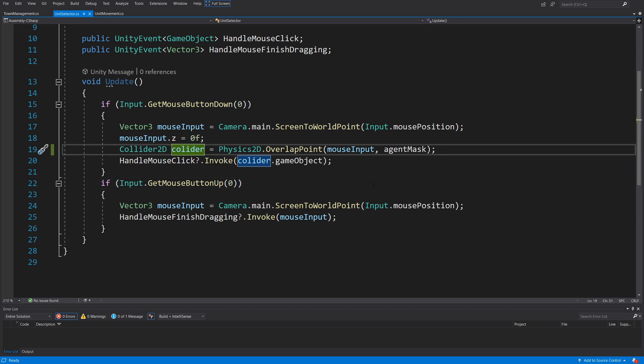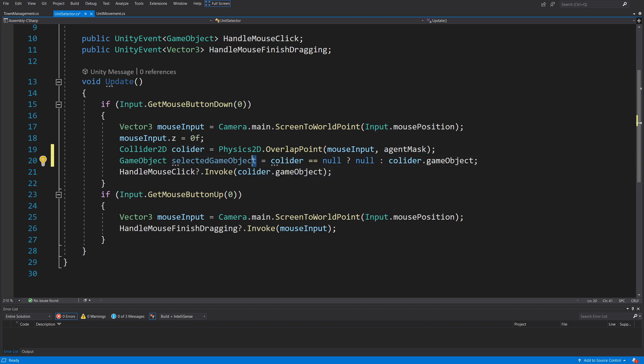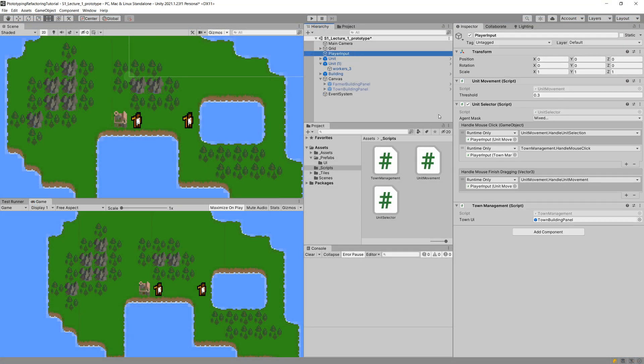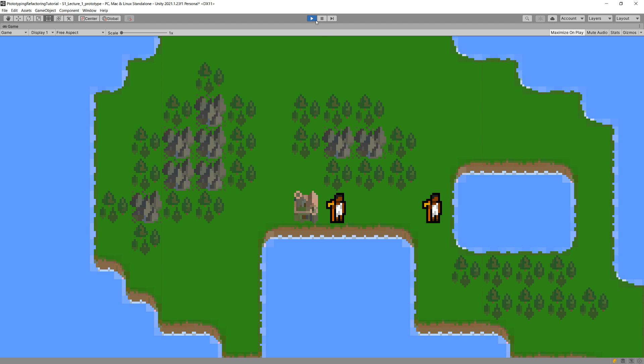One thing I forgot: the collider can be null, so I can't call collider.gameObject directly. I create a temporary variable selectedGameObject that returns null if collider is null, otherwise returns the collider's game object, and pass that into the event. It took a bit longer to refactor from unit movement to UnitSelector and TownManager, but we didn't have to modify the movement logic at all. Overall, we've created a much more manageable system without spending a lot of time on it.